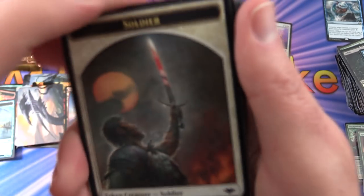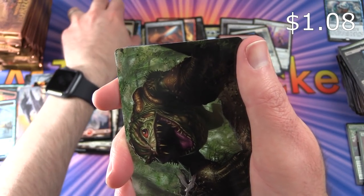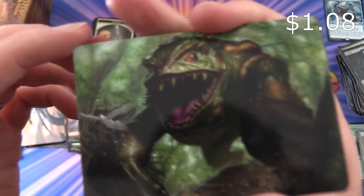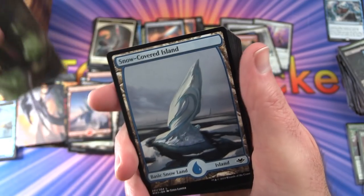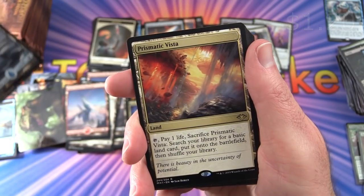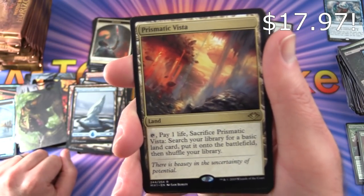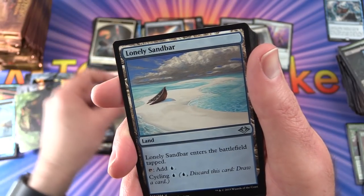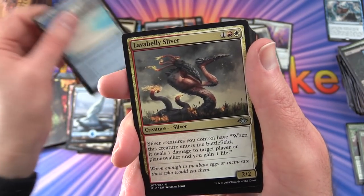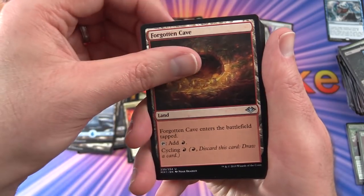Sort of wishing I'd picked up more boxes, but it's not cheap. One more box on hand for patron videos. Pack 22: Soldier token. Snow-Covered Island. The rare is Prismatic Vista — land: tap, pay 1 life, sacrifice it, search your library for a basic land card, put it onto the battlefield, then shuffle. Lonely Sandbar, Lava Belly Sliver, and Forgotten Cave also pulled.